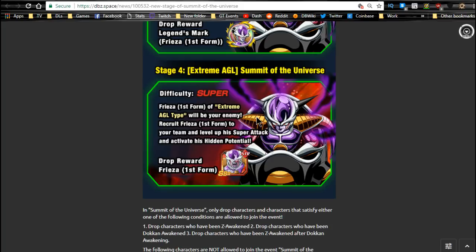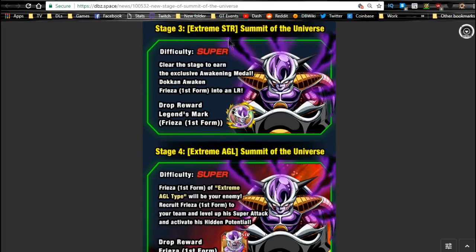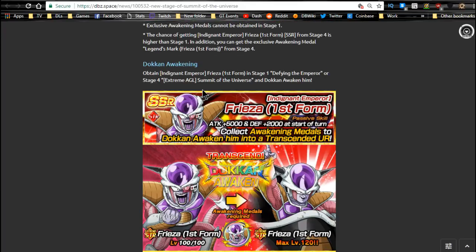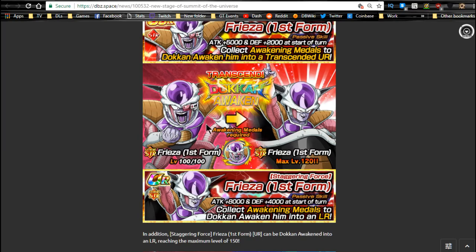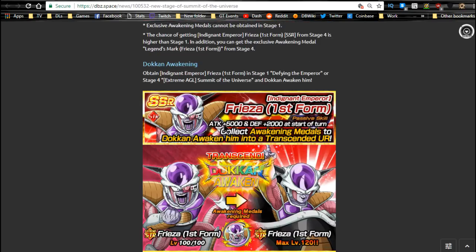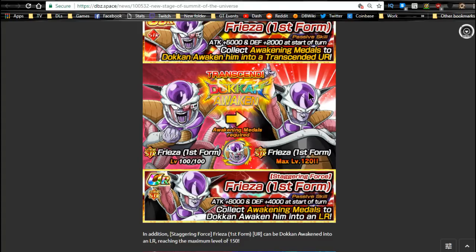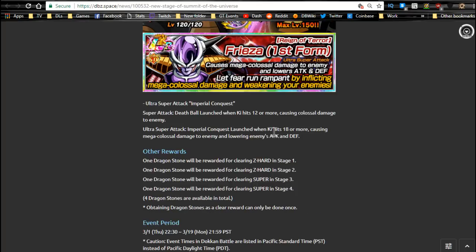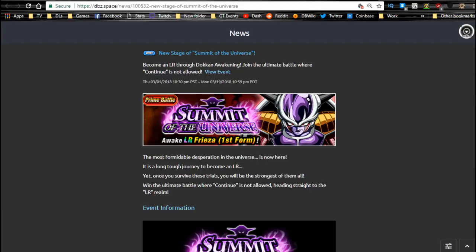The free-to-play tech team is probably one of the strongest teams in the game right now, making stage four a lot easier. Stage three is great too — a mono strength team can handle it without any issues, especially if you have 100% LR Goku. Frieza's first form comes from stage two, awakening medals are on stage three and four to get him to LR. It's a big grind fest but he's a cool unit, and we might get a future event reimbursing super attack 20 and the dupe system.